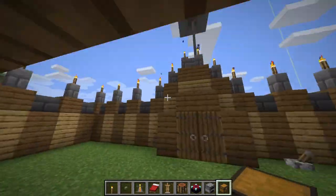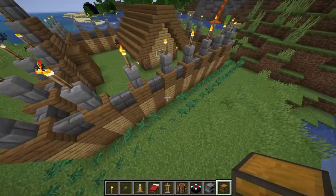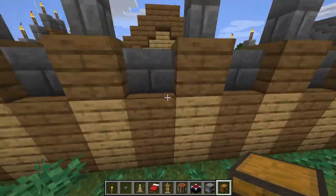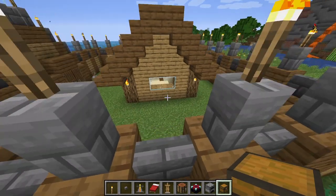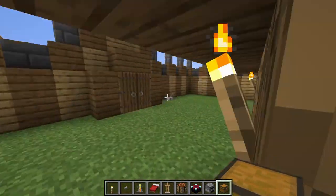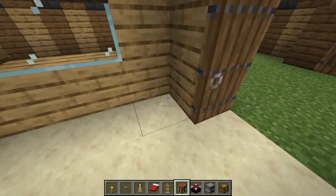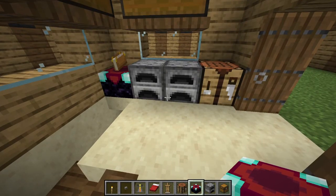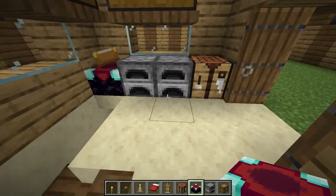Now you can put down a chest up here. These trap doors act like a rest for the chest, because let's say you're away from your base and someone's sneaking in — they climb the wall, look in there, don't see any chest, come in, look around, and they don't see any chest. So put down your crafting table here, furnaces, and then your enchantment table. Come downstairs.